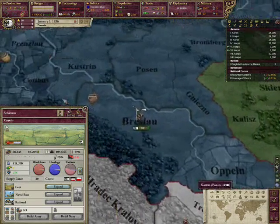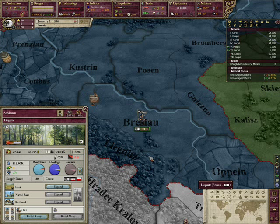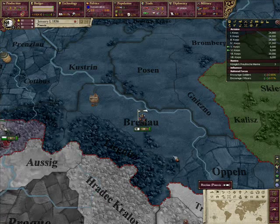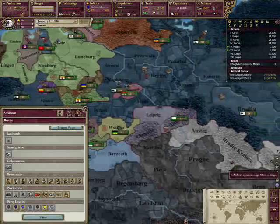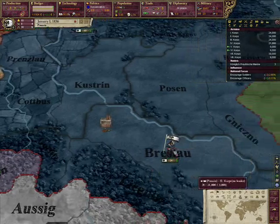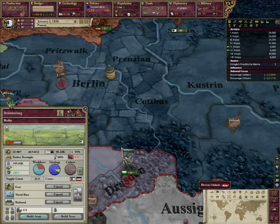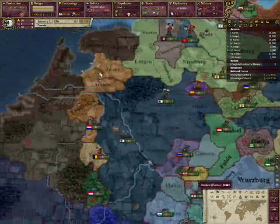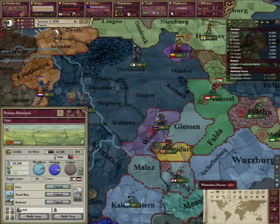And you won't even have to worry too much about changing it up constantly, like in most smaller states, due to the fact that the population is so sufficient. In Silesia down here, I would recommend encouraging officers — but it can also be used for any other secondary national focus you like. Officers is recommended because it is the second-highest population province, and having a lot of officers to control a lot of troops equals good — more troops, more officers. It's just all good.